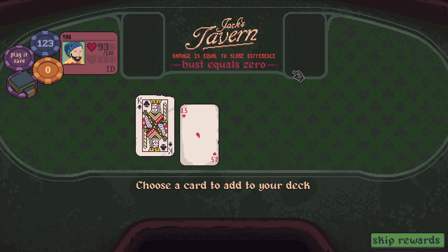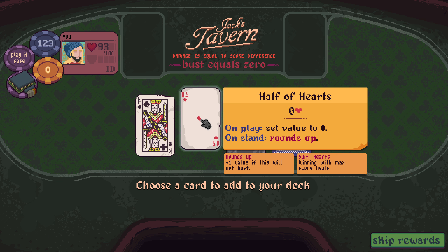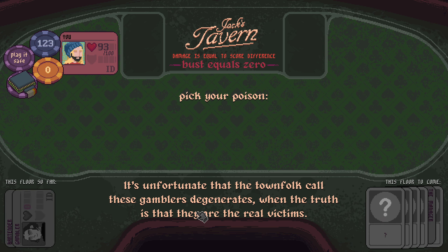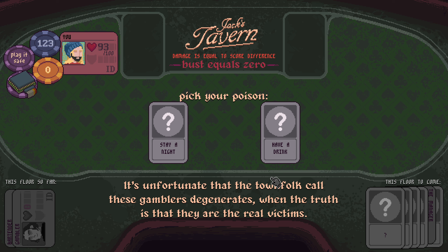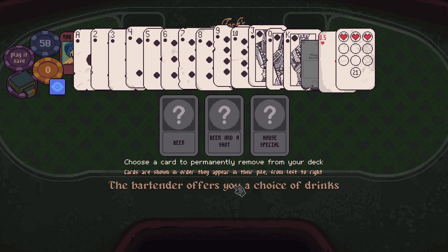Is the throwing card it? Or is half of hearts it? Just make a bunch of half of hearts? Maybe. We want to have a drink because we always get the house special. And to remove - let's remove the two.